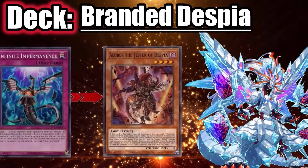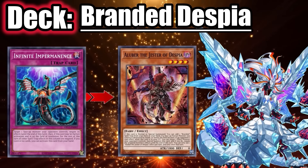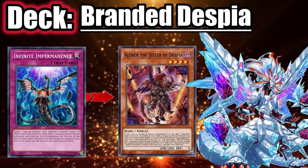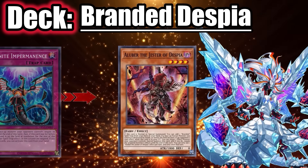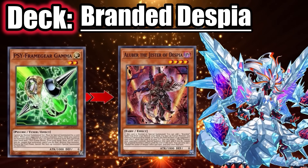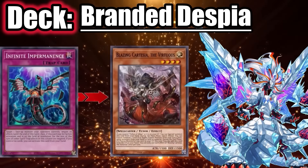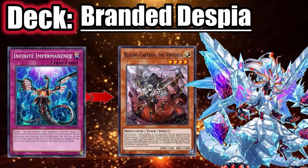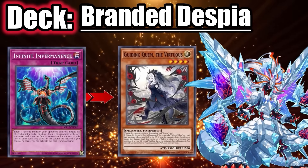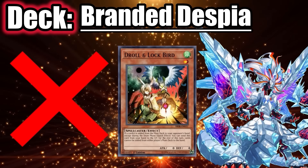Against Branded, everyone knows to save Ash Blossom for Branded Fusion, no matter how many bait cards they activate before it. For Imperm or Valor, use it on Albaz because you're either preventing them from searching Branded Fusion, or if they have Branded Fusion in hand, you're preventing them from searching Branded Lost. Same for Gamma — use it on Albaz. Sometimes they might try to search Branded Fusion without Albaz using Grangwignal, so you can Imperm or Valor Cartesia when it activates to fuse, or if they have Retribution in grave you can Imperm or Valor Guiding Quem if they normal summon it.